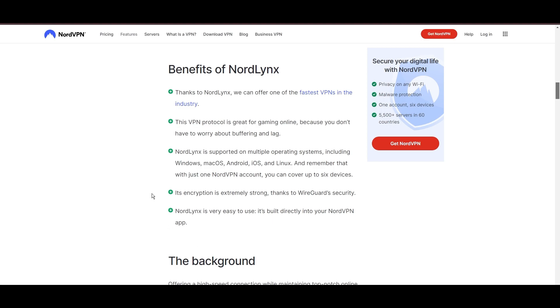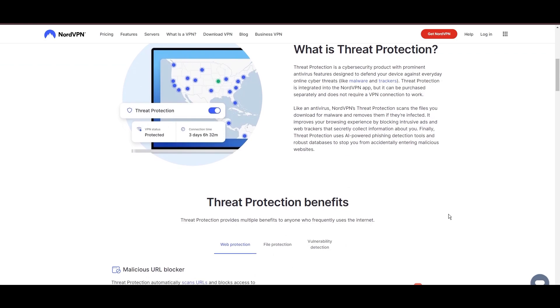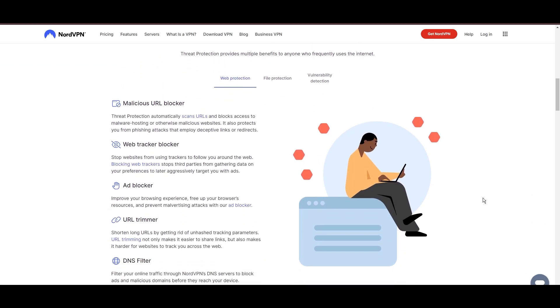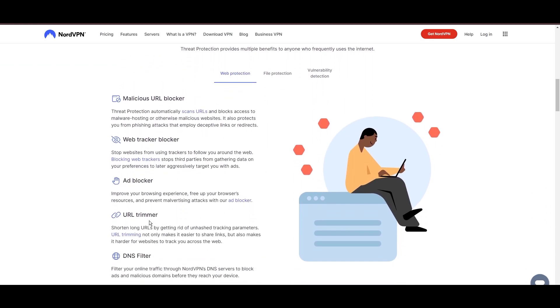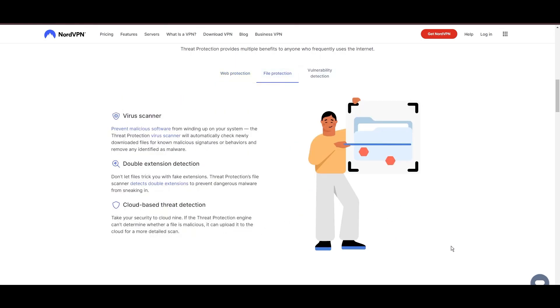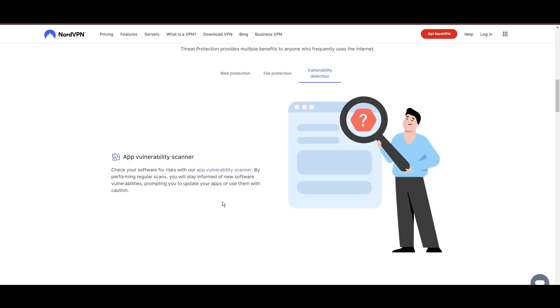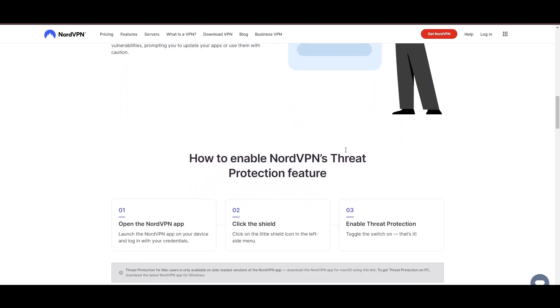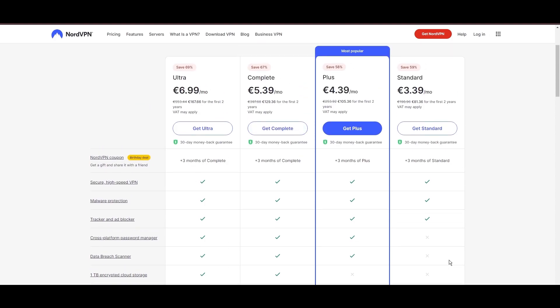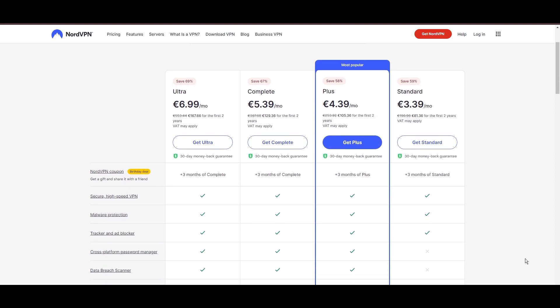NordVPN's commitment to security is evident through its comprehensive suite of features, including military-grade AES-256 encryption, a reliable kill switch that safeguards your data if your VPN connection ever drops while playing Multiversus, split-tunneling capabilities, and obfuscation tools. Despite offering a premium service, NordVPN remains accessible with plans starting at $3.39 per month, and you can use our links in the description for additional savings or bonus free months.